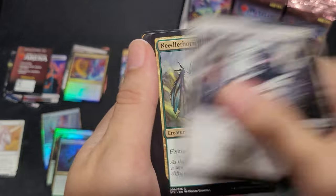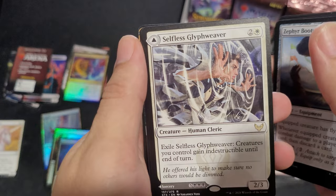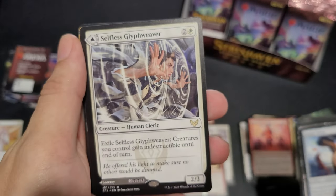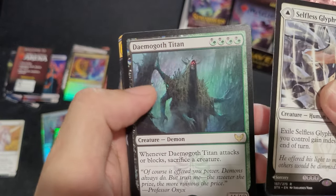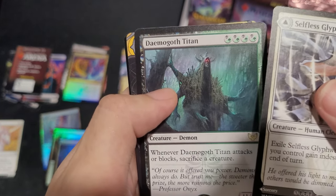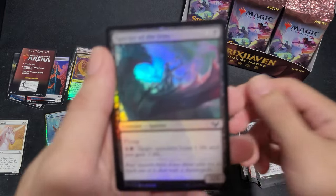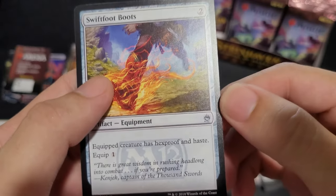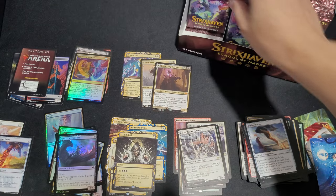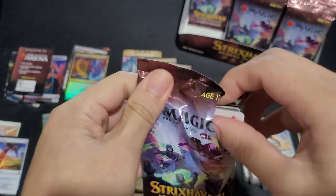Swamp. Inglint Summoning. Needleborne. Bibliotex Curate. Reject. Umbro Juke. Zephyr Boots. Selfless Glyph Weaver, which turns into Deadly Vanity. Daemogoth Titan. Dark Ritual — that's a really good hit. Specter of Defense. Swiftfoot Boots.